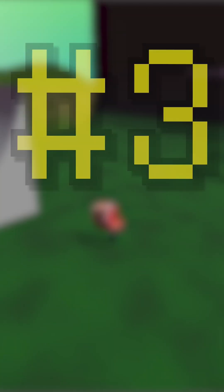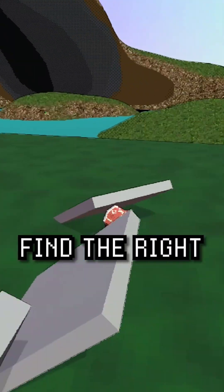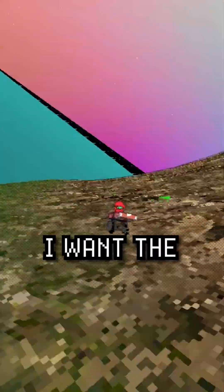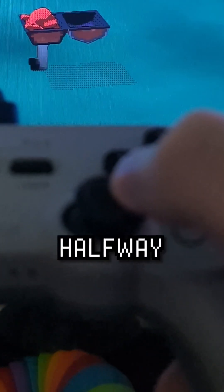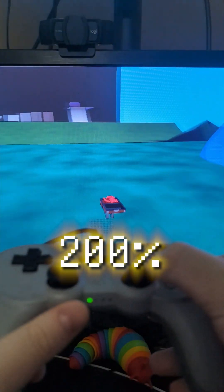And number three is exponential camera sensitivity. I've been having this problem where I can't find the right sensitivity for controller, because sometimes I want really precise control for aiming my character, but other times I want the camera to move super fast so I can turn around more easily. So we have to curve it — moving the stick halfway is somewhere around 20%, but then snapping it all the way to the end gives you 150 or 200% sensitivity.